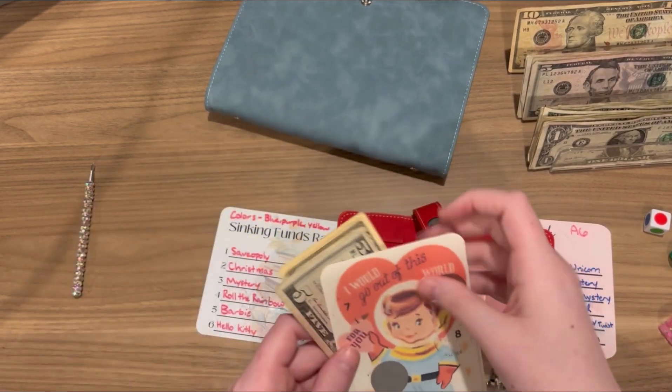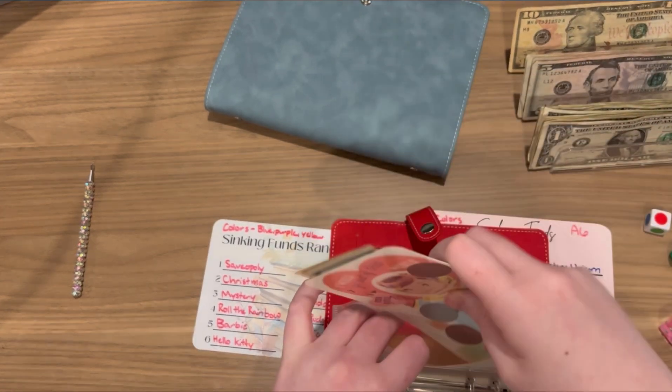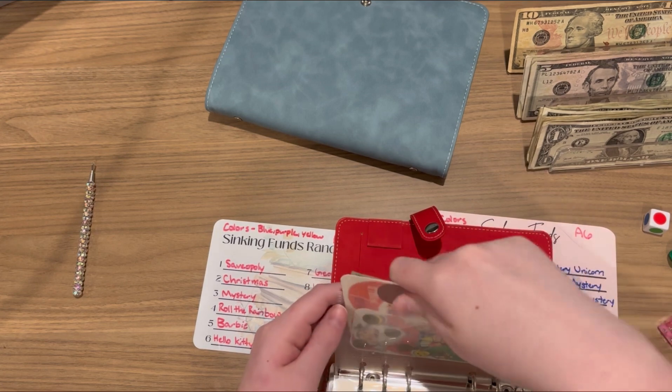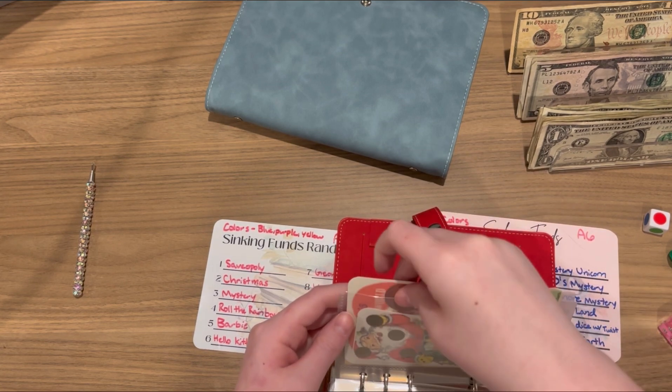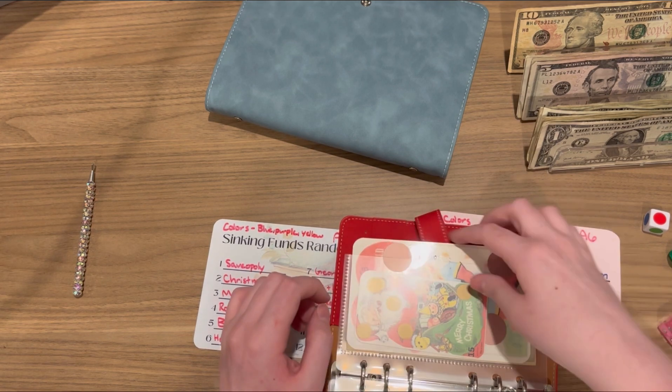Fifteen going towards Ellie on Earth, and every time I land on her I'll put in two scratches. When that one's done I'm going to do this one and call it done because I want to get that one done too.